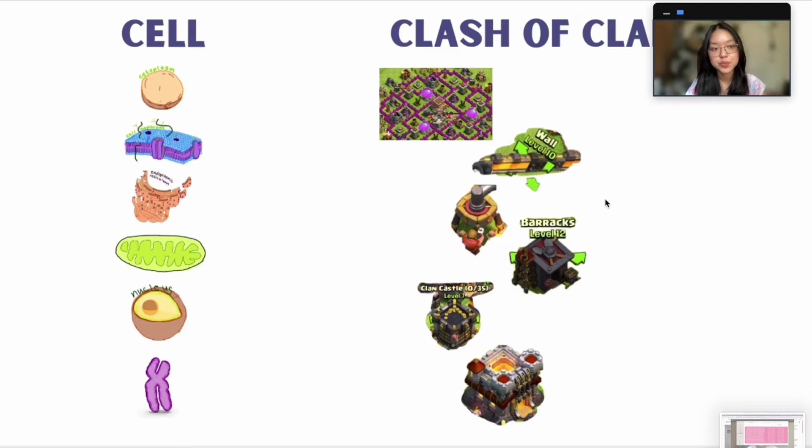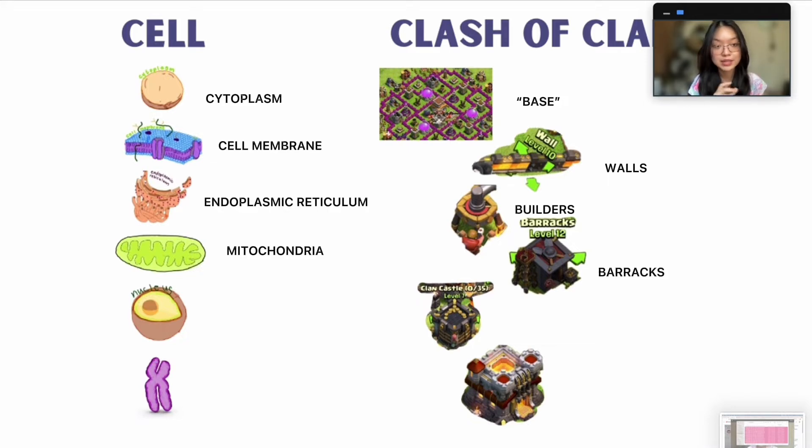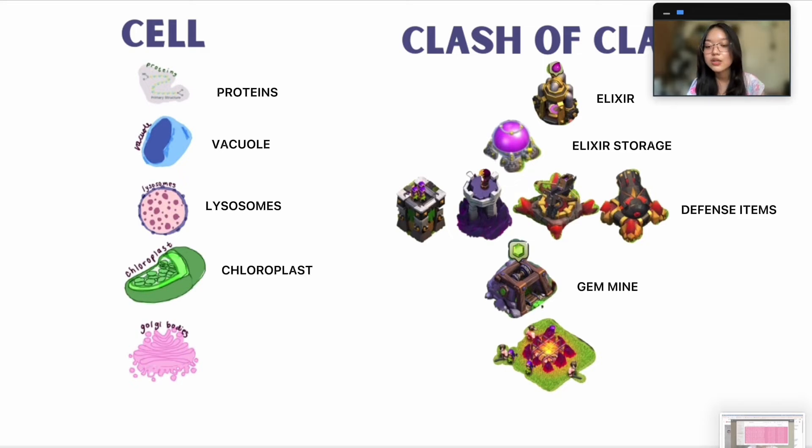And to end this performance task, let's have a short recap of the elements mentioned earlier. We have the cytoplasm, which is the base; the cell membrane, which is the walls in the game; endoplasmic reticulum, which are the builders; mitochondria, being the barracks; nucleus, being the clan castle; chromosomes, being the town hall. We also have proteins as the elixir; vacuole, which is the elixir storage; lysosomes, which are the defense structures like archer towers, wizard towers, x-bows, and cannons; chloroplast, which is the gem mine; and lastly, the Golgi bodies or Golgi apparatus, which is the army camp.